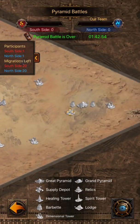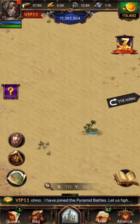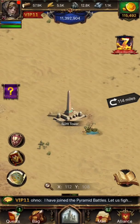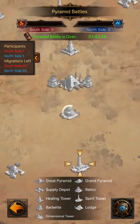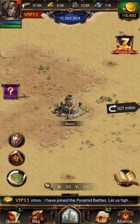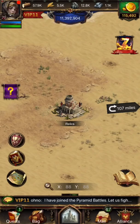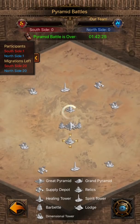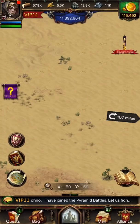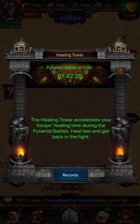You can occupy lodges to increase the marching speed of you and your allies. The Spirit Towers will impart powerful attack and defense bonuses on your Alliance members. You can also occupy the Relics to send out Pyramid Raiders against enemy castles. Occupy the Healing Towers to drastically increase the speed at which your wounded troops are healed.